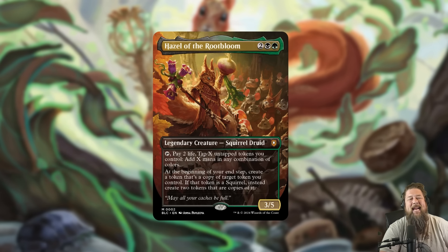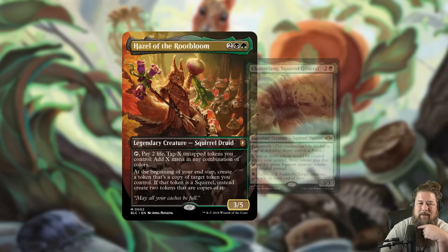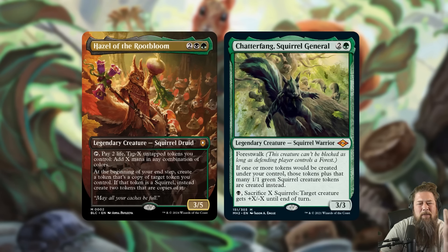Hazel kind of shows off what this deck is all about, which is making a bunch of squirrels and tokens. It also has a food sub-theme. I think the most interesting part of this deck is that squirrels are a pretty iconic creature type with a big cult following, but there's really only one proper squirrel commander in Chatterfang, Squirrel General. Now we have another one in Hazel, and I think Hazel is on par with Chatterfang — they're different, but equally powerful.